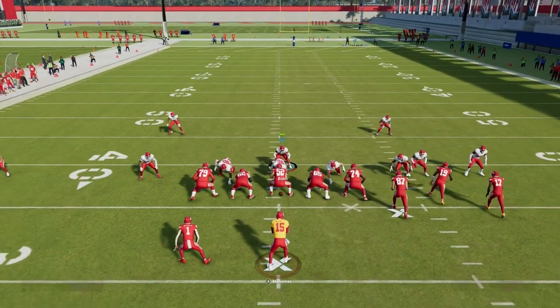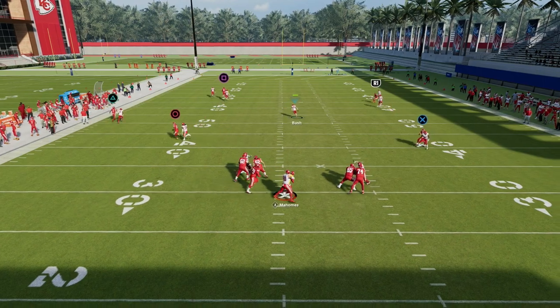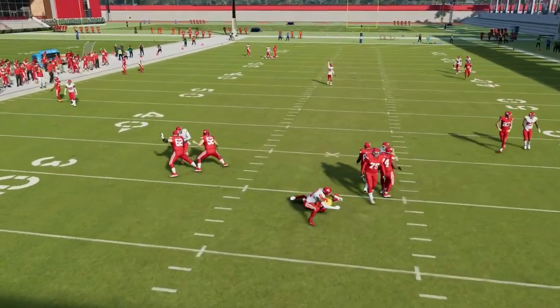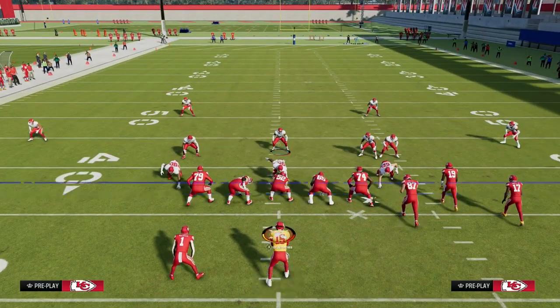What you'll see is this is the best coverage in the game — there's not going to be much open. Really the only thing they can get open is anything in the middle of the field: a post route, a slant route — something like that is really the best thing they have going.